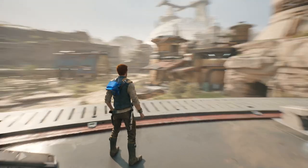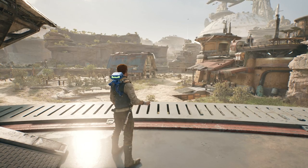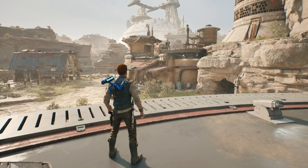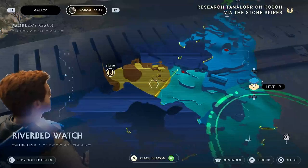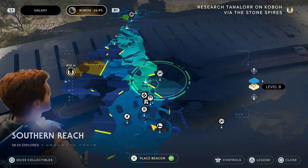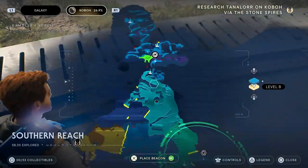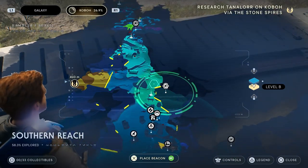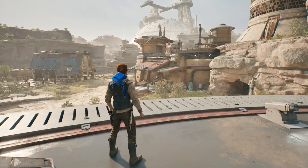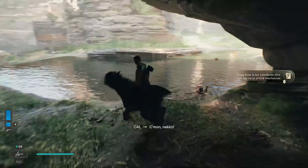Hey guys, welcome back to the channel! In the last episode we managed to take a journey to the Shattered Moon and grabbed a new lightsaber stance, but nothing too much came of it. Now we're back on Koboh with another main quest. We're trying to find that secret planet, Tanalorr, which is in the top right corner of our quest log. If you're new to the channel, don't forget to subscribe - it's completely free - and leave a like to help smash that YouTube algorithm!